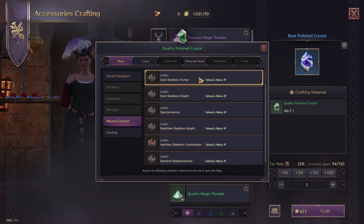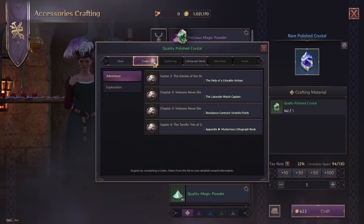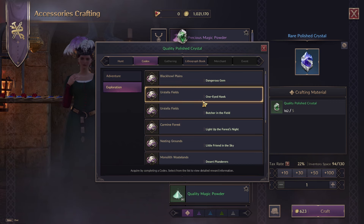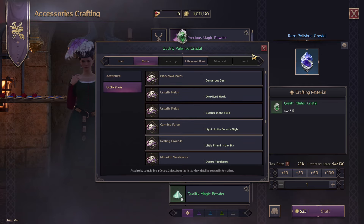Abyssal Contracts is another option you could go for. Doing chapters 3 and 4 of the codex are going to get you some, but obviously you can't do those multiple times. There are also some exploration codexes here that you can do as well.